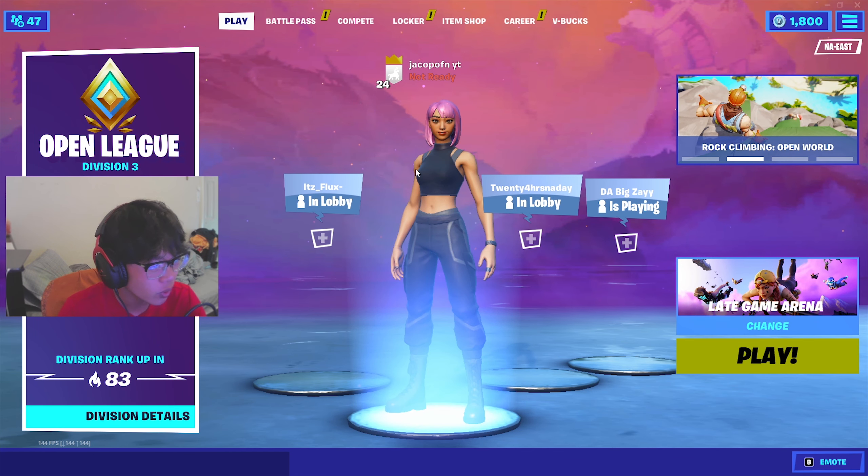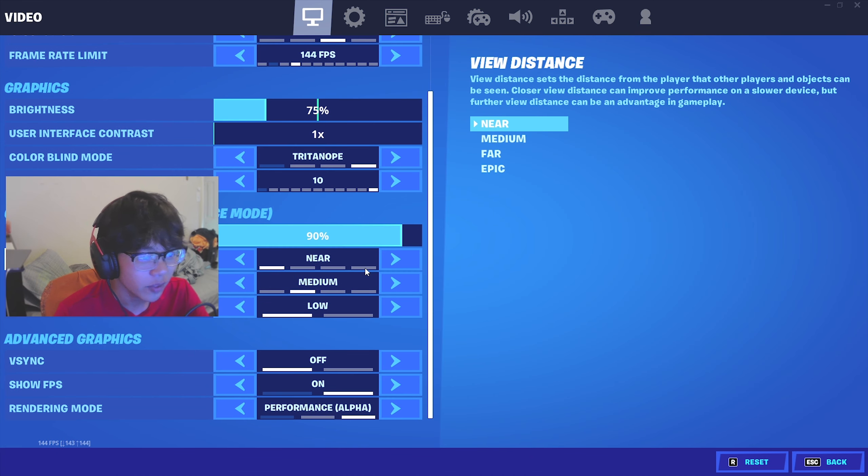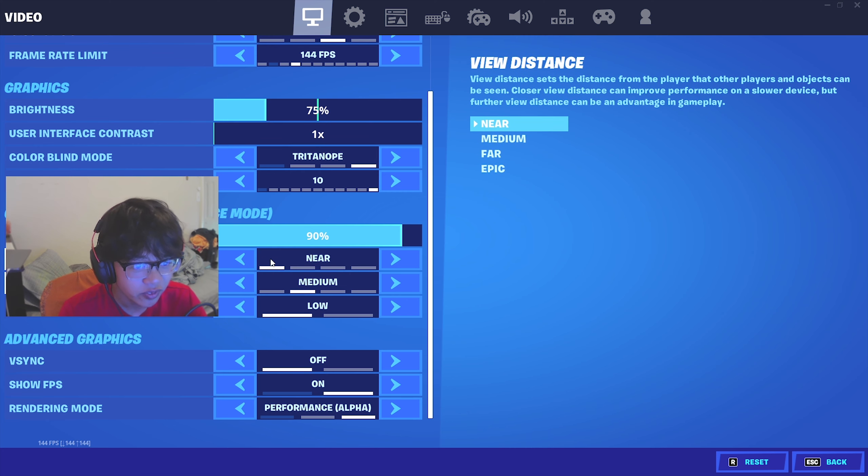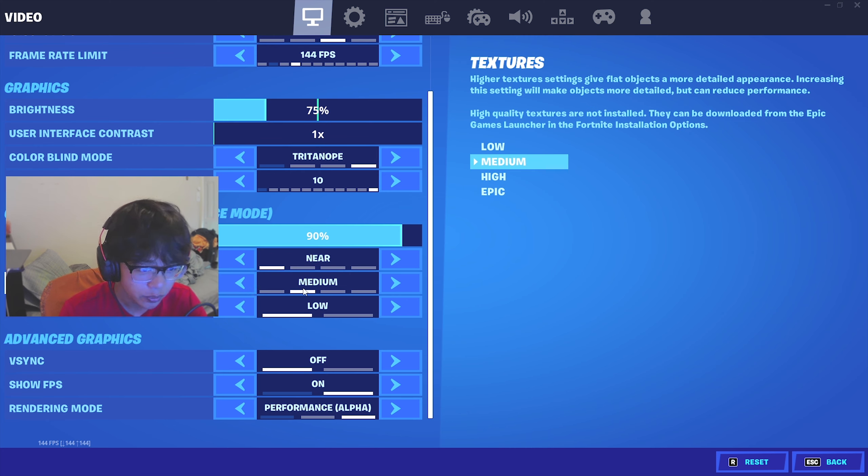At 90, 3D resolution still gives you good quality — it looks a little bit worse but it's not a big difference in my opinion. It makes your game feel a lot better and increases FPS just a little bit. I know pros like Clix have done this and it really helped them out too, so that's why I started doing it and it feels great.